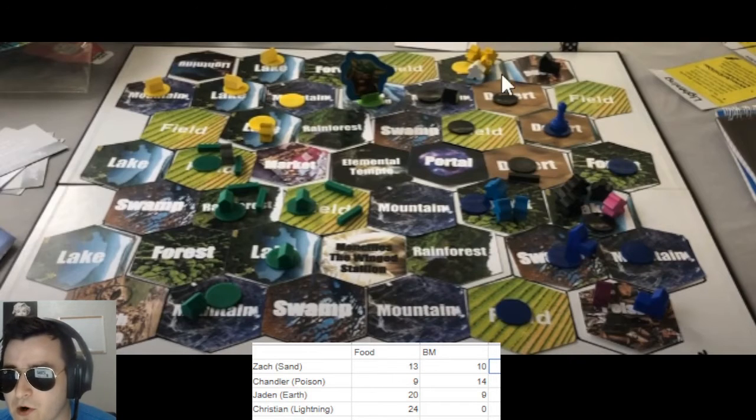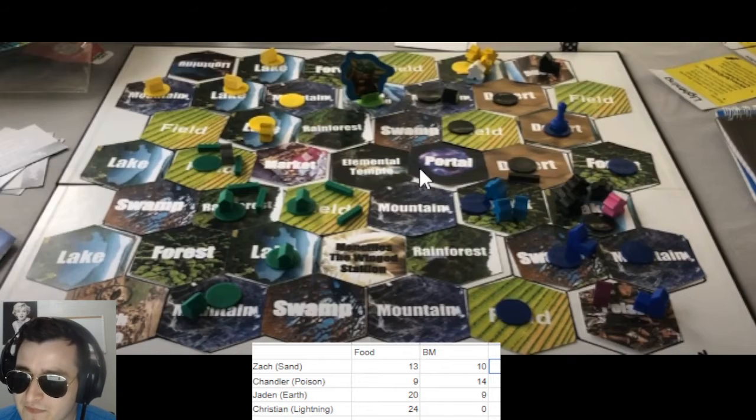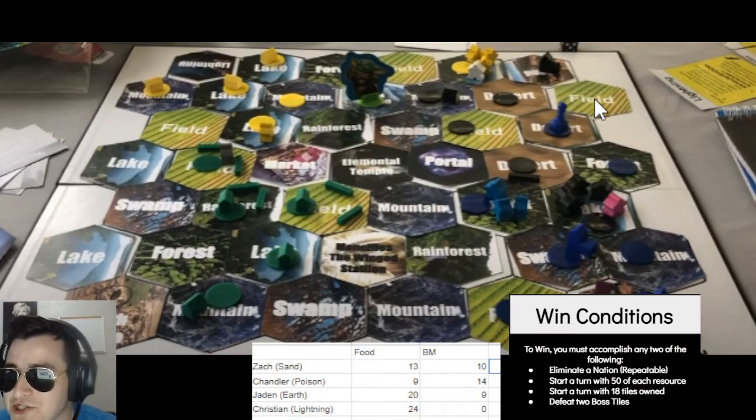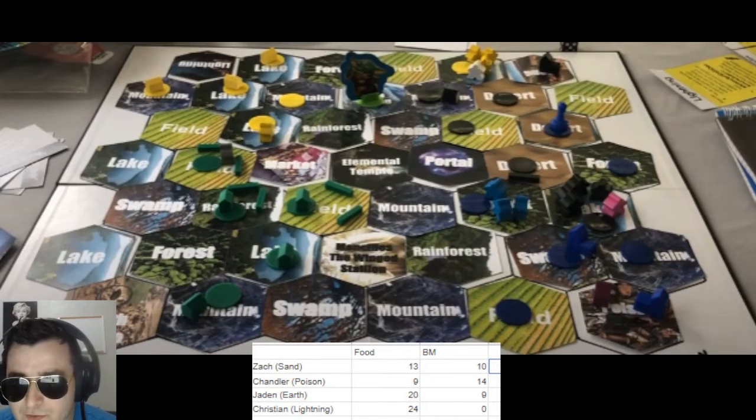Sand is sitting at 13 and 10 — definitely has resources to work with to defend his capital. He could also activate his Rattlesnakes card here. If the capital does have a stalwart defense on it, then Lightning is simply going to try to pick apart the other land tiles that Sand owns — like this desert, still staying one tile away from home. The issue with this is it allows Poison to access this field, which isn't included in the Rattlesnakes effect, and then Poison would actually get to attack before Lightning and get the kill on Sand.